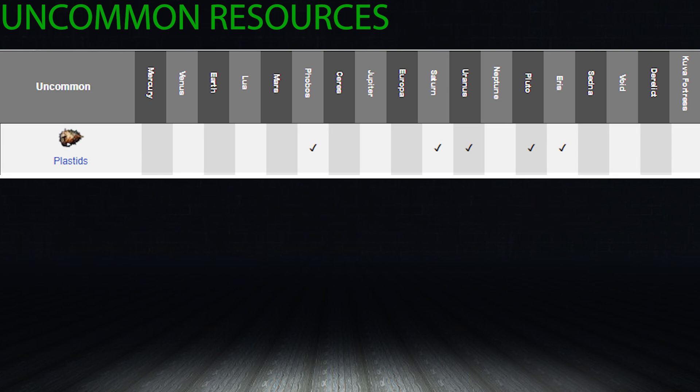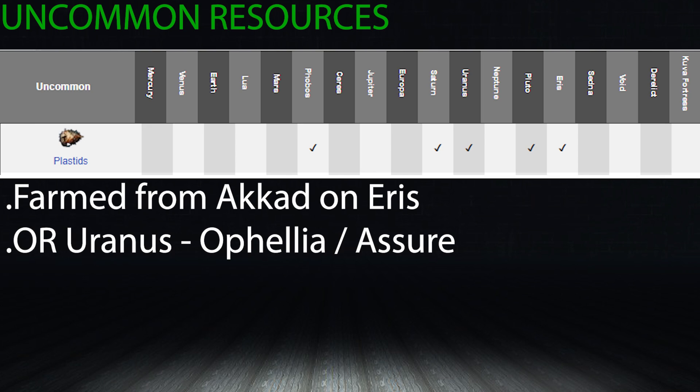Plastids — I can't tell you how much this resource vexed me in early Warframe. You just never seem to have enough. They drop from Phobos, Saturn, Uranus, Pluto, and Eris. Uranus and Eris are amazing places to farm Plastids — either using Akkad on Eris, or Ashur or Aphelia on Uranus are probably your best bets.